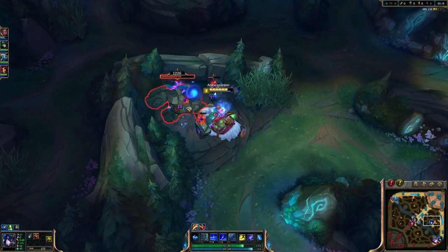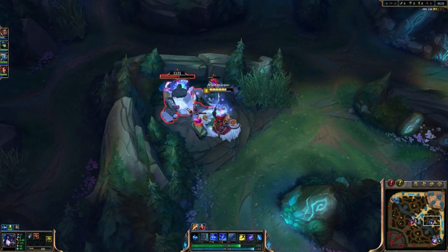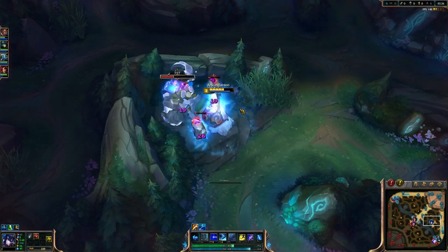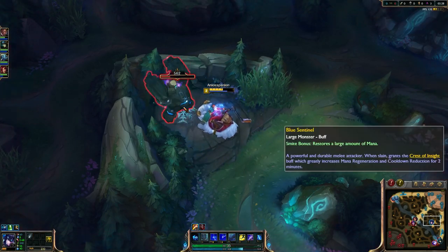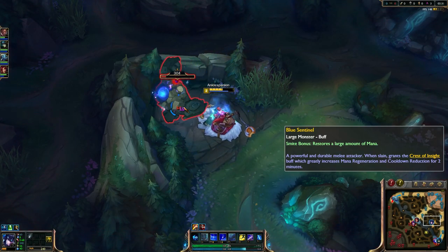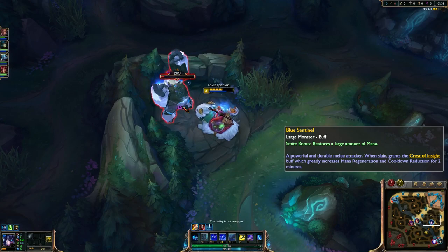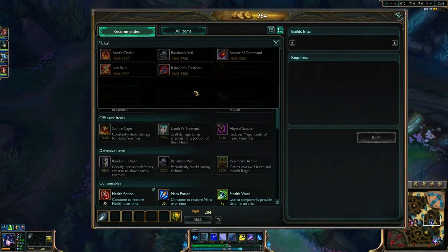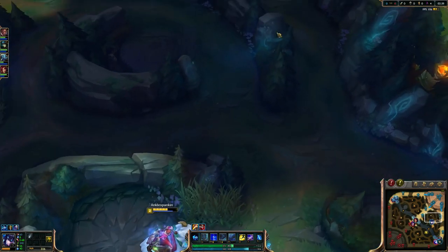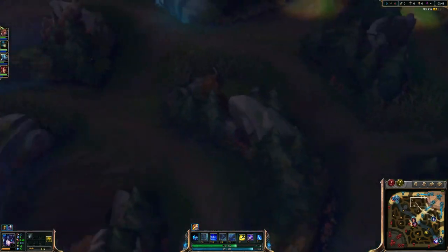As with most tank junglers, it's not a super slow clear by any means, but it's clearly not a super fast clear until you have your Bami's Cinder at least - or the Cinder Hulk. Does it actually do burn damage? Yeah, it totally does - I was pretty sure it does a little bit.